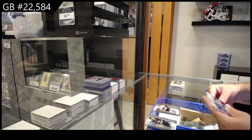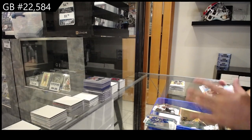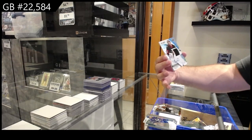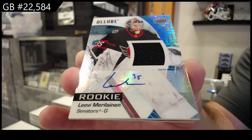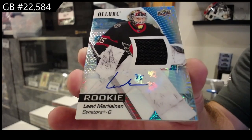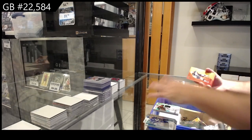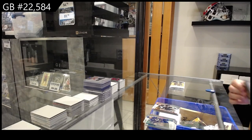What a tease. Black Rainbow of Jones for the Hawks, number 75. Jersey Auto for Ottawa — Marilinen — Jersey Auto numbered to 75. Color Flow of Marchenko for the Jackets, and an Evans for Seattle rookie.